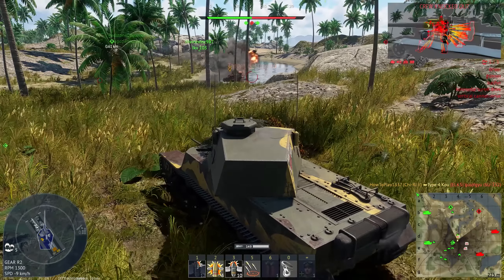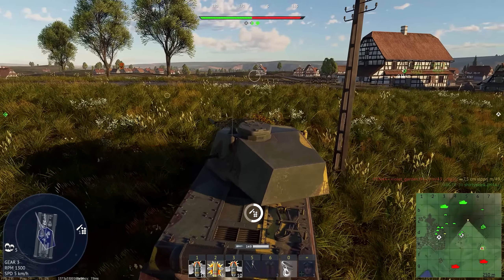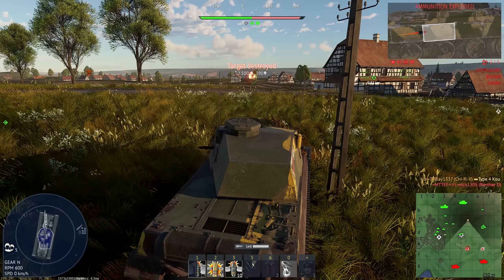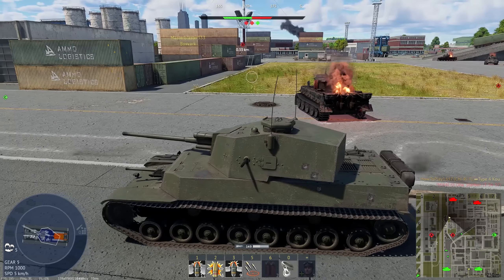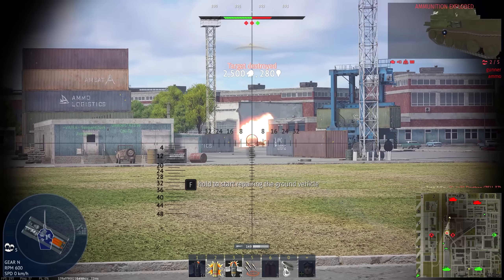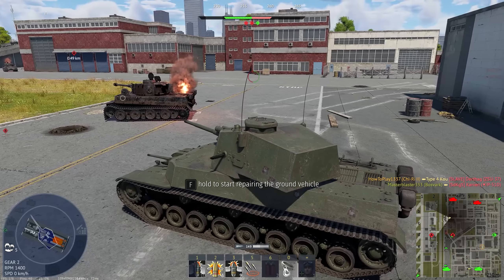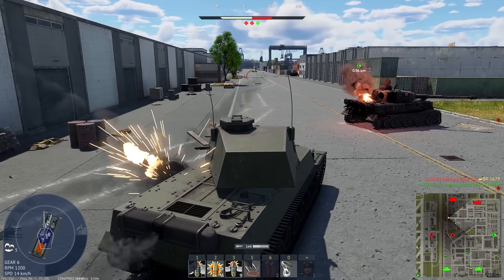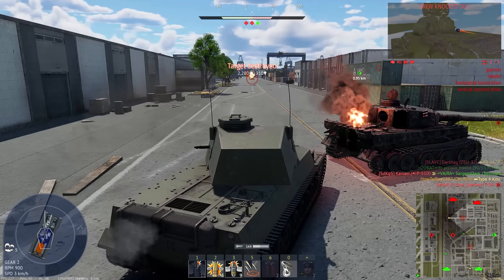The best way to survive is to not be hit in the first place, and gun depression can help with that. You can minimize the tank's silhouette by playing hull-down, since the minus 10 degrees of vertical gun guidance should be enough to comfortably sit behind most hills. The turret rotation, on the other hand, was not comfortable at all — the fastest it can spin is 12 degrees per second, which is not a complete disaster but will cause issues at close range, especially in city maps where opponents can appear unexpectedly from various directions.